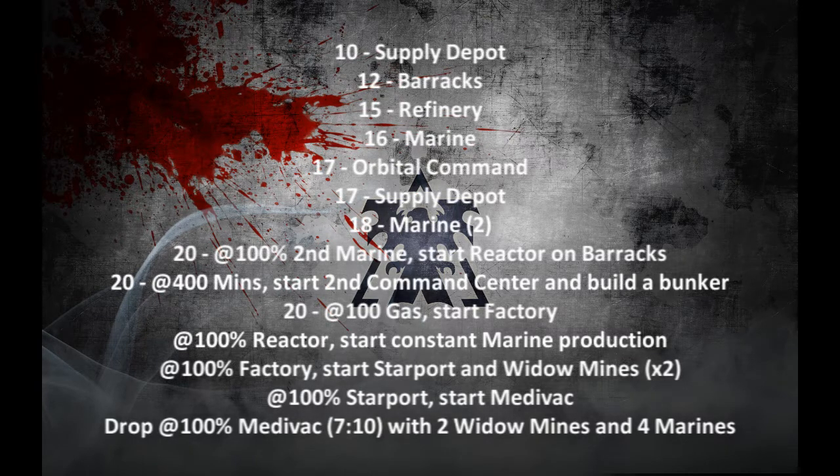I will be explaining the build order now. First, you want to take your supply depot at 10 supply. Then you get your barracks at 12 supply, the refinery at 15 supply. Then you want to build two marines — the first one at 16 supply. At 17 supply, you're going to be building the orbital command, and also the second supply depot.